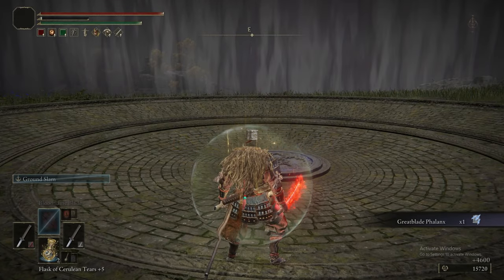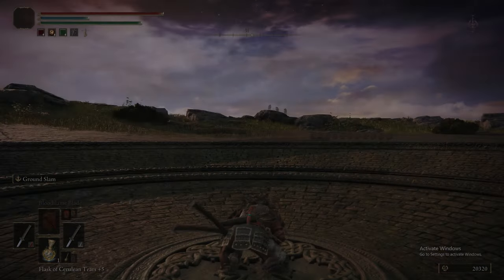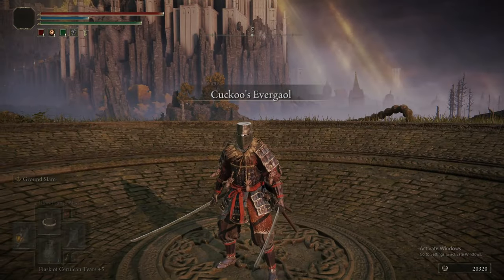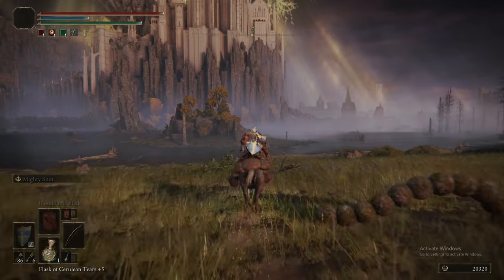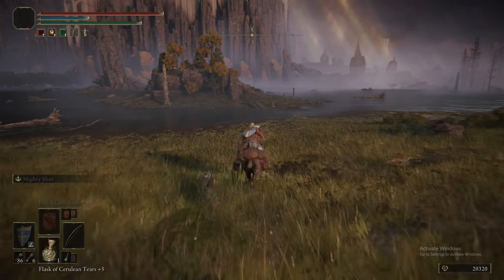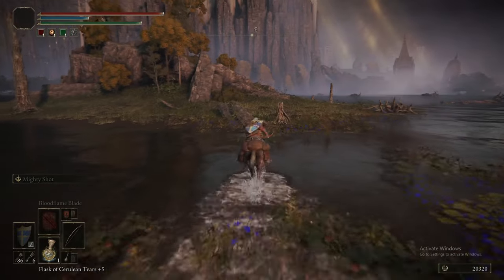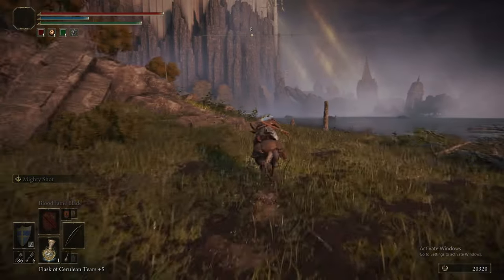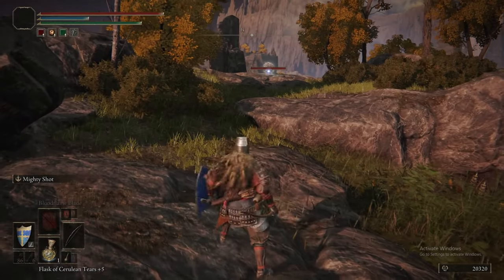That gives us Great Blade Phalanx. Speaking of boss drops, we didn't mention that the Spirit Caller Snail gives you the Glintstone Sorcerer's Ashes — we were out of that cave so fast you didn't even see it pop up. The Glintstone Sorcerer summon is dog shit though.